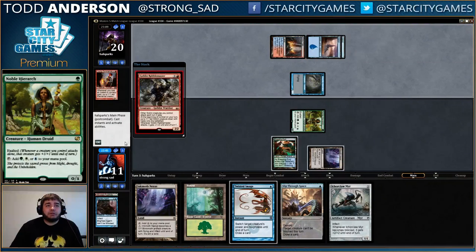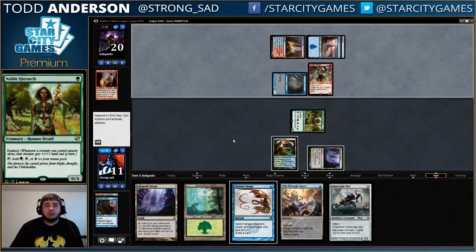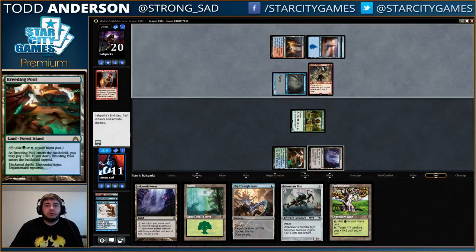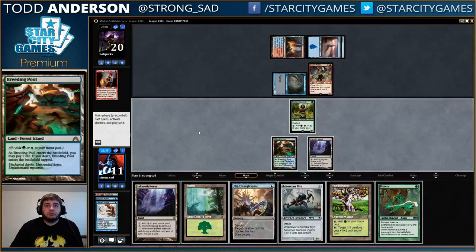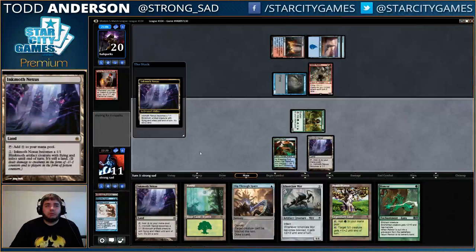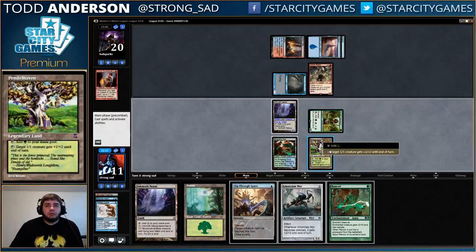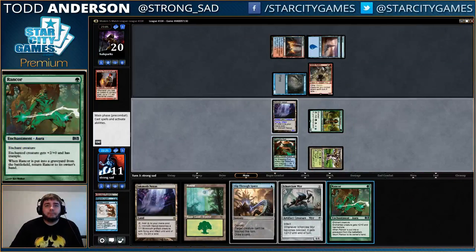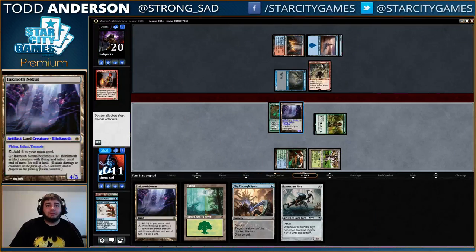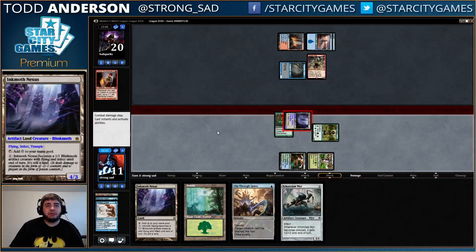Rabble Master! Little rabble doodads. All right, we're just gonna burn this Twisted Image — look for something great. We want the Vines real bad next turn; we can just do this exact same thing to him.